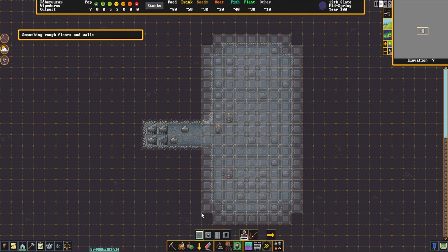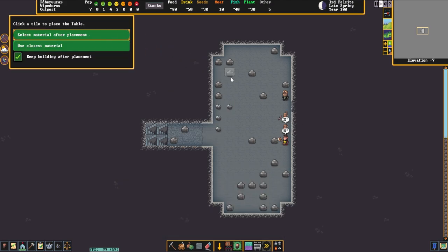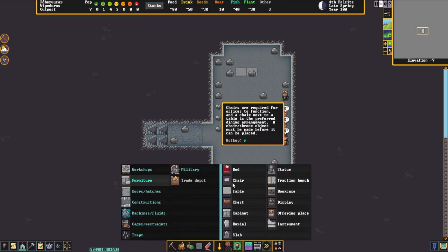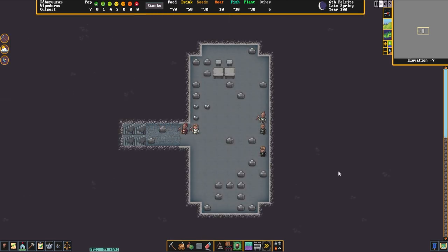With all of our furniture constructed and the tavern set up, we're now going to select the furniture for this area. We're going to smooth the whole area so it looks a little nicer and increases the value ever so slightly. We could also use brick floors or boulder floors to make it look even prettier, but for this video we're just going to smooth it. Then we're going to place our two tables and two chairs. Keep in mind when placing tables and chairs: only have one chair or throne per table. If you have more than one chair per table, dwarves will fight over who gets to use that table space and it will give them negative thoughts.